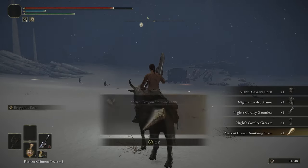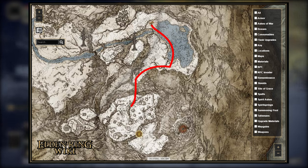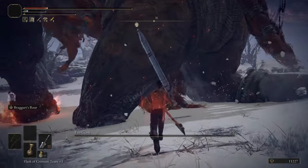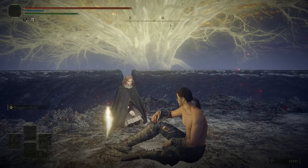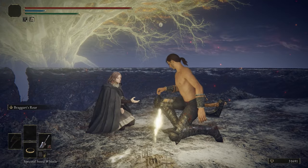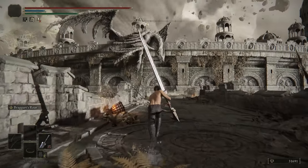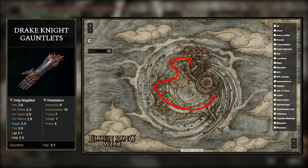Now for the last two items — the Drake Knight Gauntlets. We're going to have to reach the Crumbling Farum Azula. To do that, kill the Fire Giant in the Mountaintops of the Giants area. TP to the Freezing Lake Site of Grace and follow the marked path — the fight is really easy as long as you aim for his ankle for extra damage. After killing him, head up the hill to the huge forge and talk to Melina at the Site of Grace there. She'll teleport you to Crumbling Farum Azula. Make your way through the entire place until you reach the Beside the Great Bridge Site of Grace, follow exactly where I go, and you'll get the Drake Knight Gauntlets.